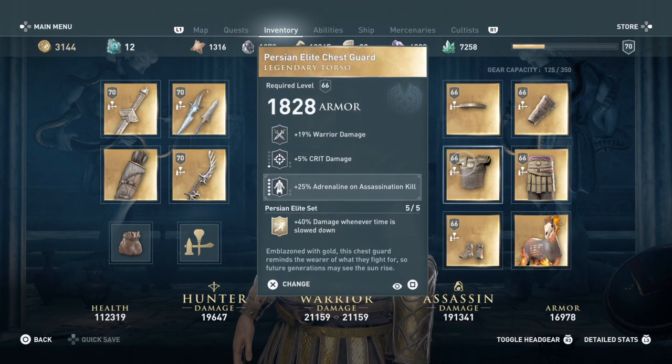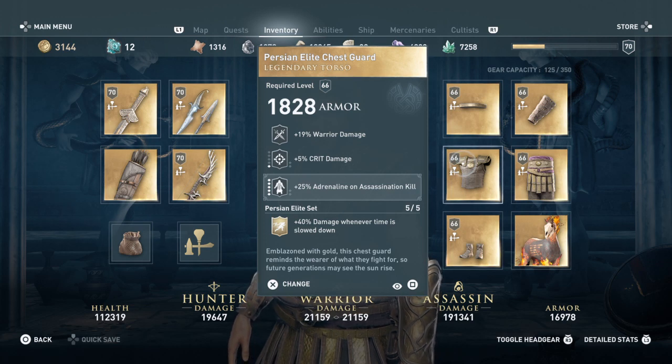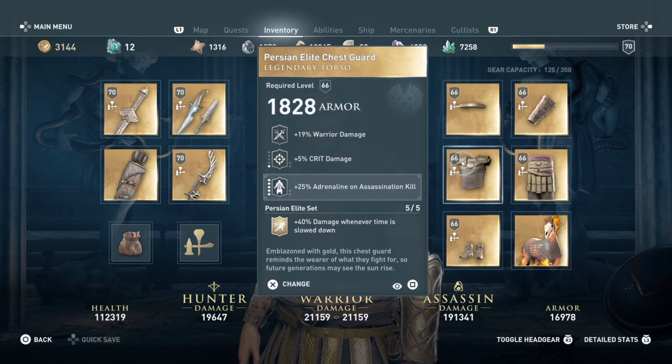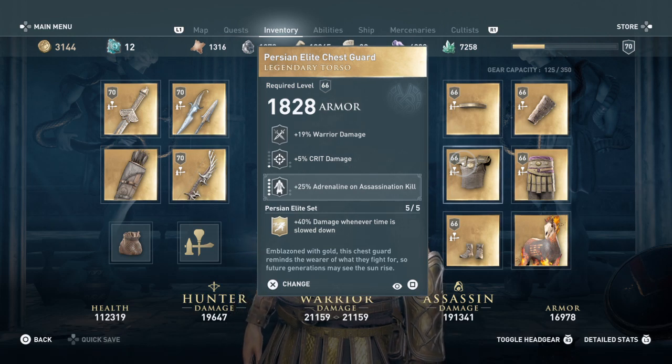On the chest guard I have 19 warrior damage and 5 crit damage that can increase. There's also 25 adrenaline on assassination kill, which can also increase. Just imagine — an assassination kill giving 25 adrenaline as we're building that up.